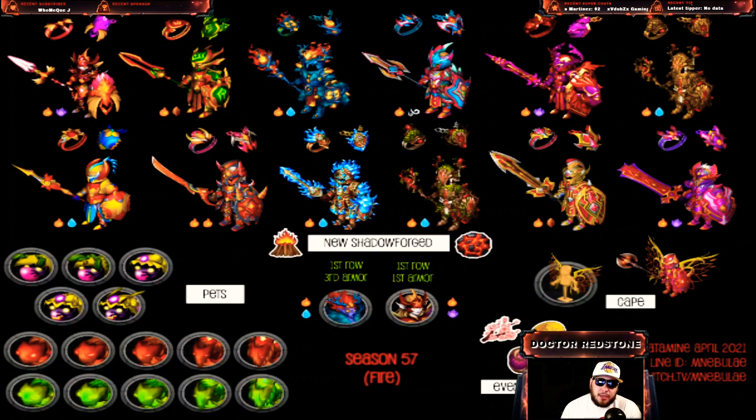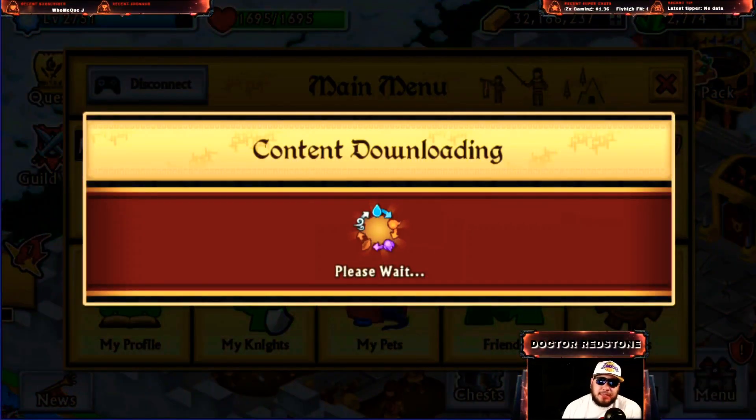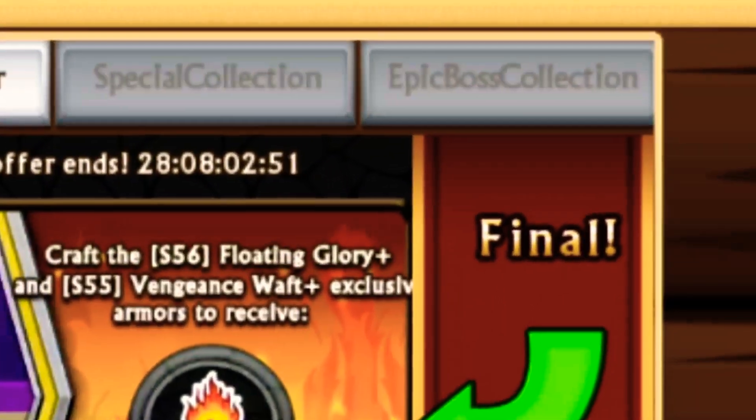Let's go ahead and recap every way to grab an exclusive material — if there's something I've missed, let me know in the comments. We're going to grab two guild wars, two raid boss events, two blitz guild wars, and two blitz raid bosses, so keep an eye out for those. We've got some of those materials in milestones and leaderboards. We've also got two heroic modes throughout the month. If you've gotten previous exclusives before you can redeem those, as well as the epic boss collection.